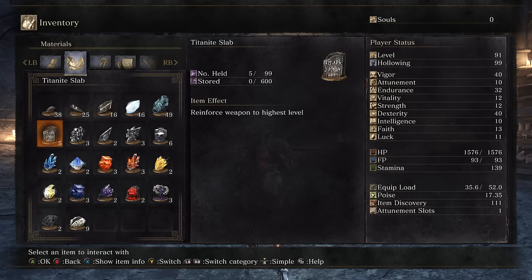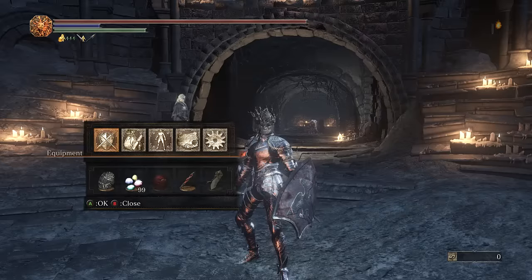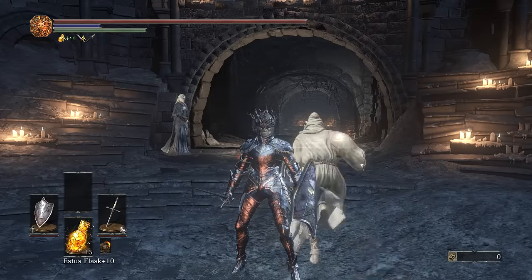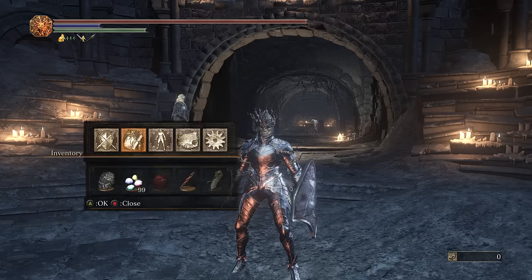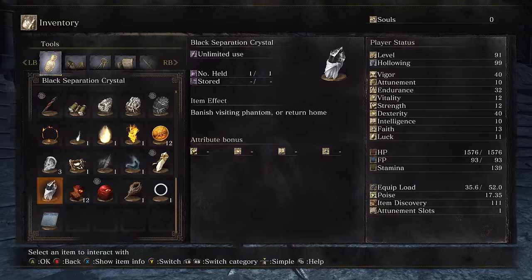You can get 8 Titanite Slabs per playthrough total. I have 5 in my inventory right now and a level 10 weapon, so that means I have 6 so far. To recap the locations: I got one from completing Siegward's quest — probably the most missable one, because if you mess up the questline it just disappears. There's one I found behind the bookcase in the Grand Archives, and there's one I get from trading the coiled sword fragment to the crow.